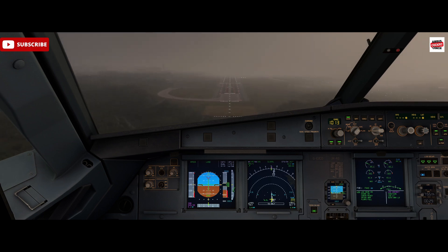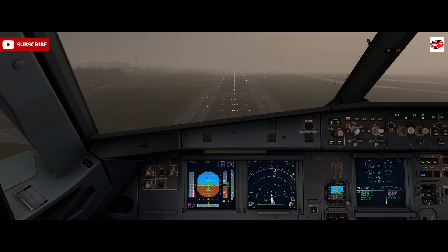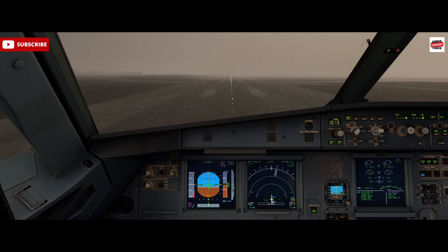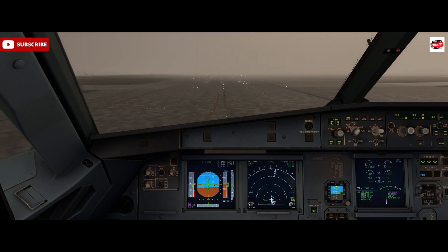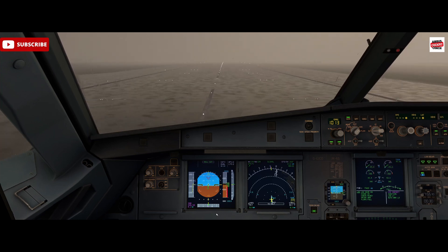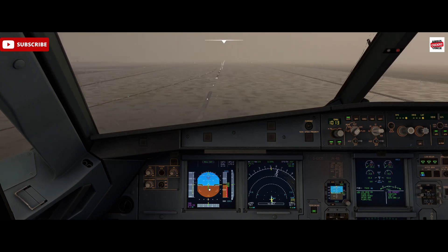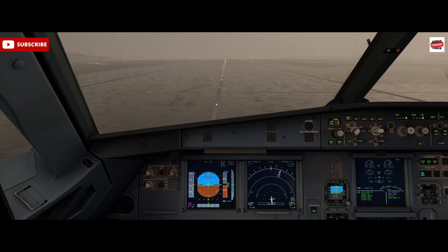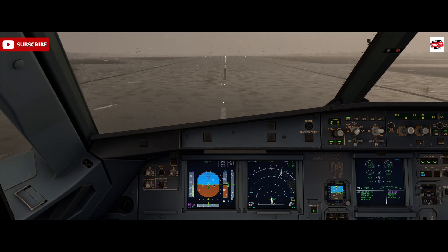We want to check for the flare being annunciated on the FMA at 40 feet. 100, 50, 40, 30, 20, 10, 5. You can see here in the middle of the primary flight display - that's our centreline tracking of the runway, so we keep an eye on that, particularly in poor visibility. Here we do have visuals with the lights and centreline.